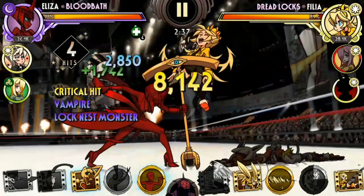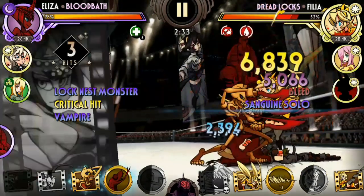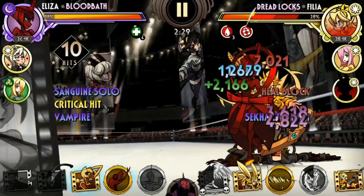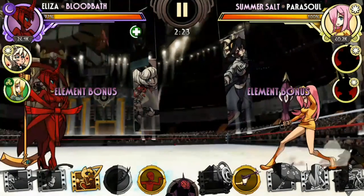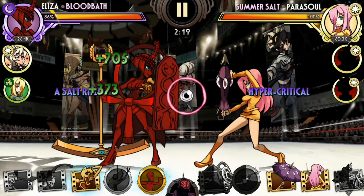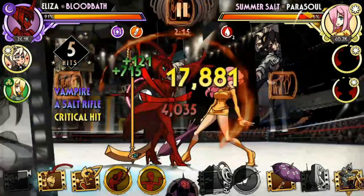Remember, Eliza has Chaos Banish, which is hands down the best special move to clear buffs. Another nice synergy with Chaos Banish is Heal Block, which stops the likes of ICU Valentines from healing constantly through the bleeds that Bloodbath provides. For me, the reason why Bloodbath edges over Bio Exorcist is speed — she can kill opponents much faster through multiple stacks of bleed and heal faster through multiple stacks of regen.